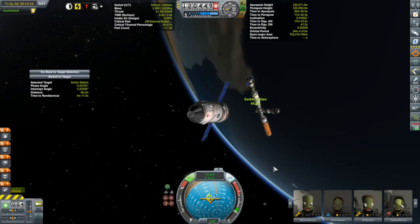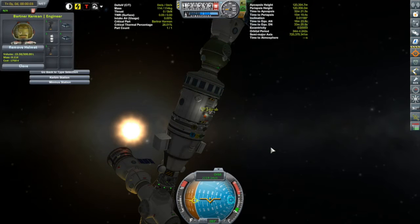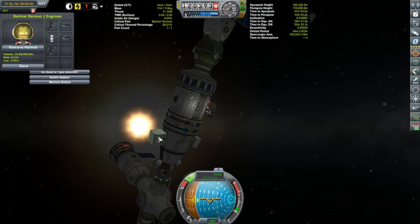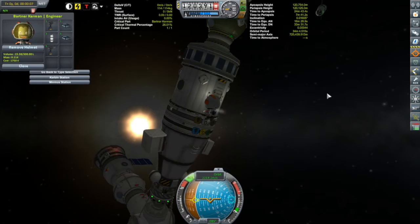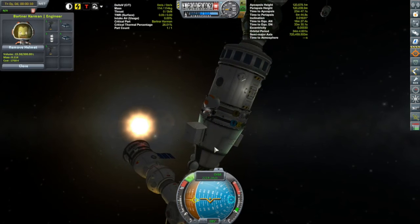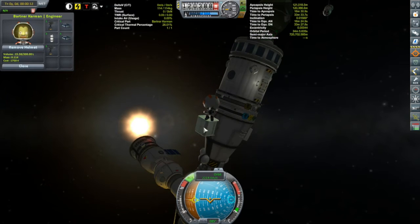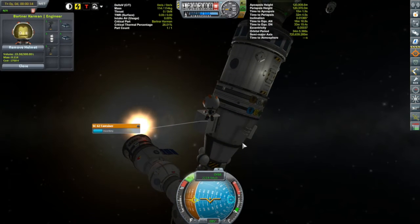So we're going to have to send out Bartner here to do a little bit of work before we can dock. We'll bring this to a stop and get Bartner out there doing some work using a little bit of KAS. Bartner is of course our engineer assigned to Kerbin Station, and I'm pretty sure I have a couple of the small 0.625 meter docking ports around here somewhere, so we'll check these inventory containers.